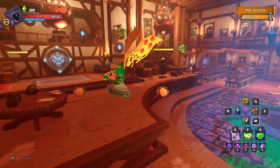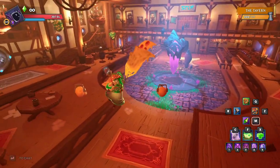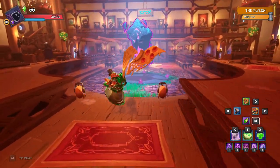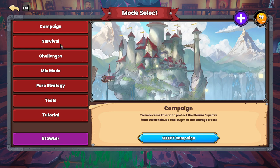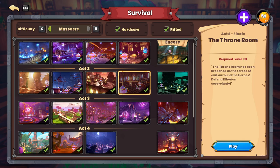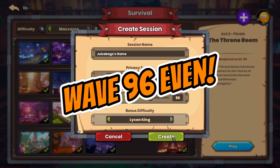This is the Throne Room Survival that I've been doing lately. Obviously, if you're going to Wave 100 just to unlock the golden pets, you don't need to use a bonus difficulty and you can do it with much lower quality stats. But since I'm in the 12 to 13k range on all of my stats, we're going to jump in on Liking King difficulty bonus wave and do a Wave 100 start.